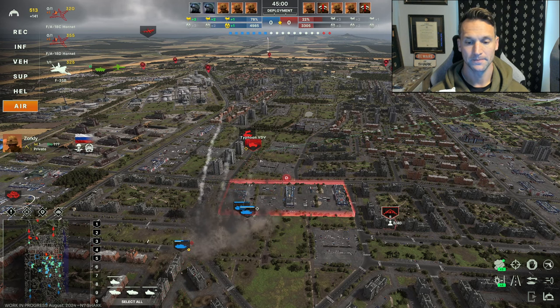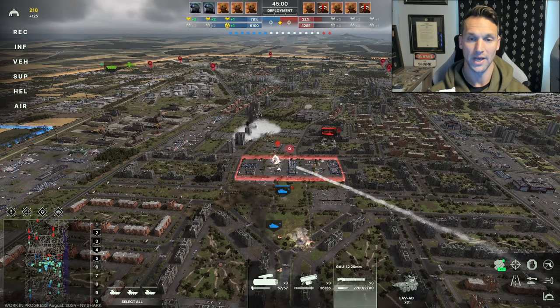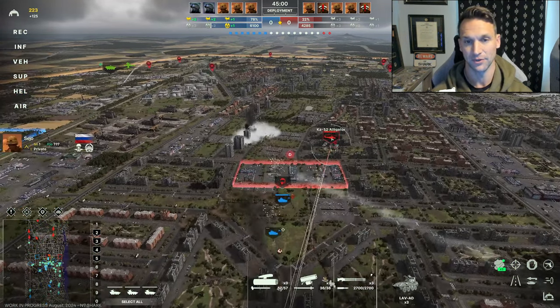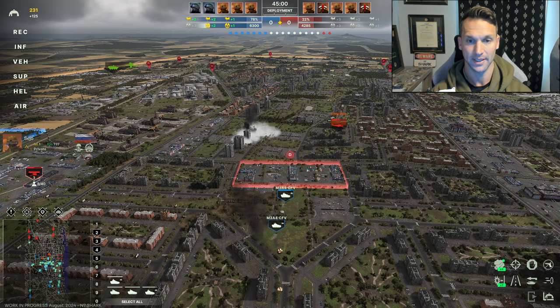Currently, if I have an F-15 set up one way, I can't save that specific configuration. I mean, I can save it in that deck, but if I wanted to build another deck, I can't just port that over — I have to completely redo it. I'd like to be able to save a unit configuration under a custom name.